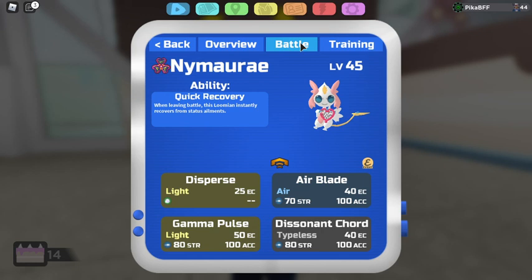For stats, I have a hundred in energy, but you can put that into health if you want. I put it into energy just because mine is dull, so I'd have more energy.